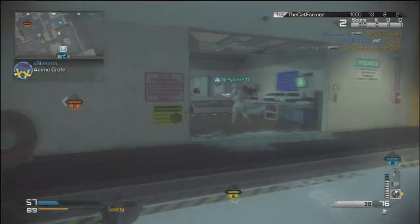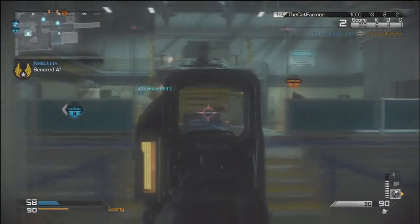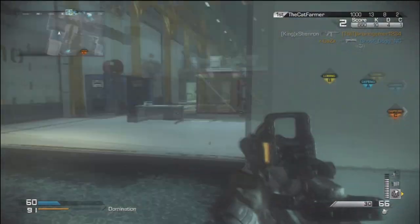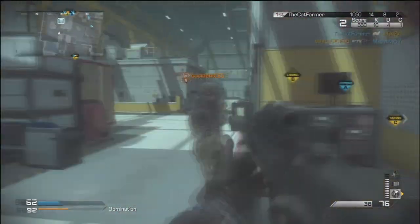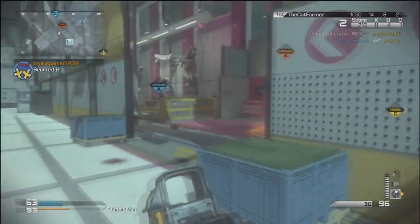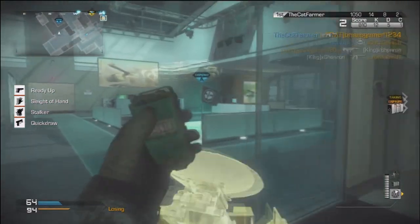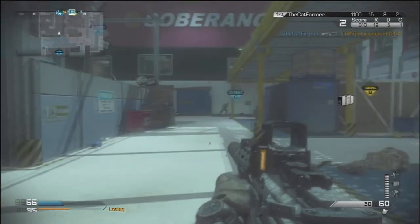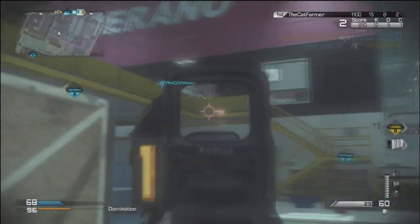My second loadout is the USR sniper. It has the chrome-lined barrel and a thermal scope. The thermal scope is a must-have in this game, especially for maps like Stonehenge — the big castle map — where people are really far away. I quick-scope with this class so much; I dropped two collaterals last game, which was insane.